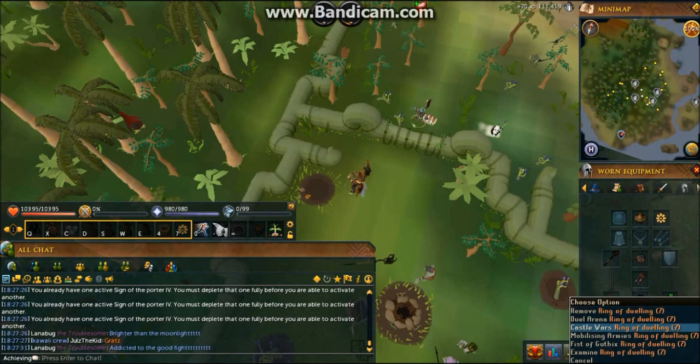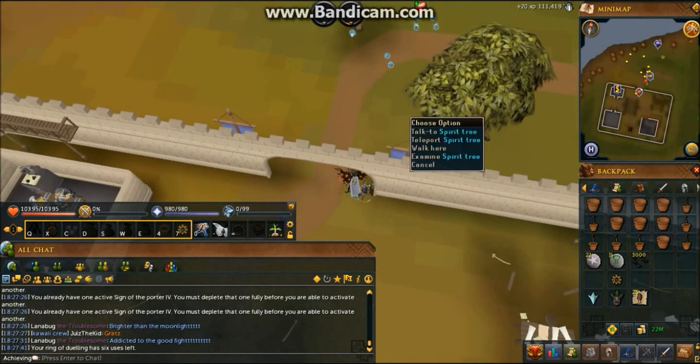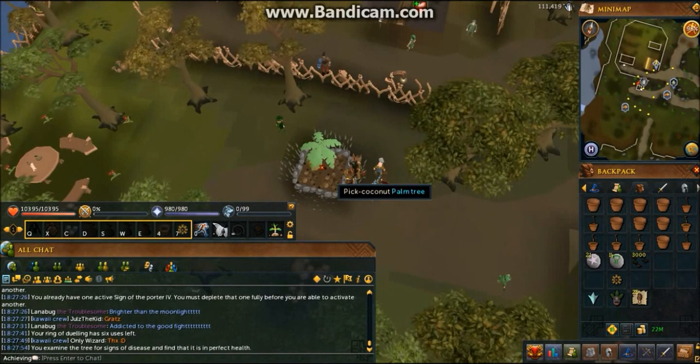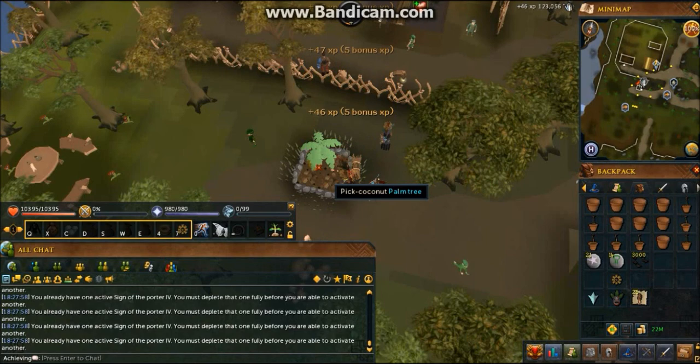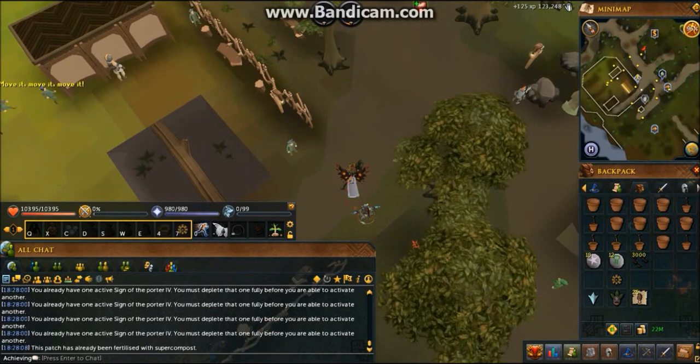The next stop I'm going to be going to is Mobilizing Armies — the Tree Gnome Stronghold. I use the spirit tree and teleport to the second option. Then I run east for the fruit tree, and then run south for the magic tree.